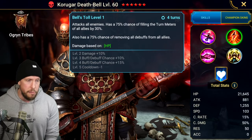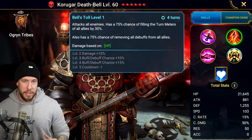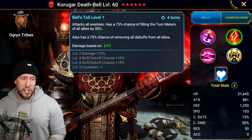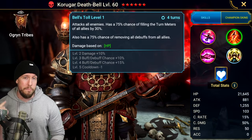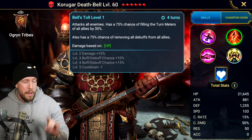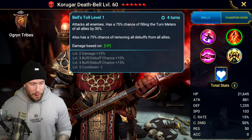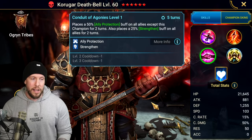On Bell's Toll, his A2 ability — this is a big boy ability. Bell's Toll attacks all enemies on a three-turn cooldown when booked. This dude is worth your legendary skill tomes. He's going to help basically everybody: progression, endgame, early game, whatever. 100% chance of filling the turn meter of all allies by 30% — that's a really, really good AoE turn meter boost, about as good as it gets for your whole team, especially on a three-turn cooldown. Also has a 100% chance of removing all debuffs from all allies. We want those both to be 100%, so you really, really book this dude. You gotta book him.